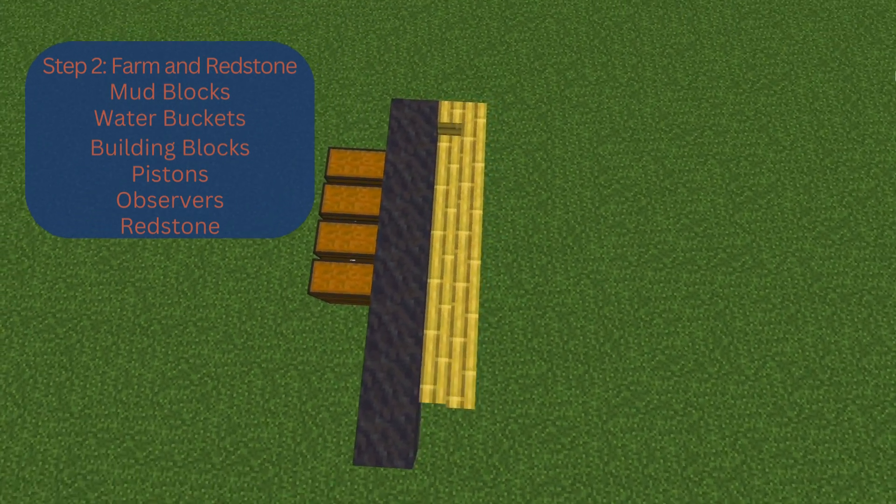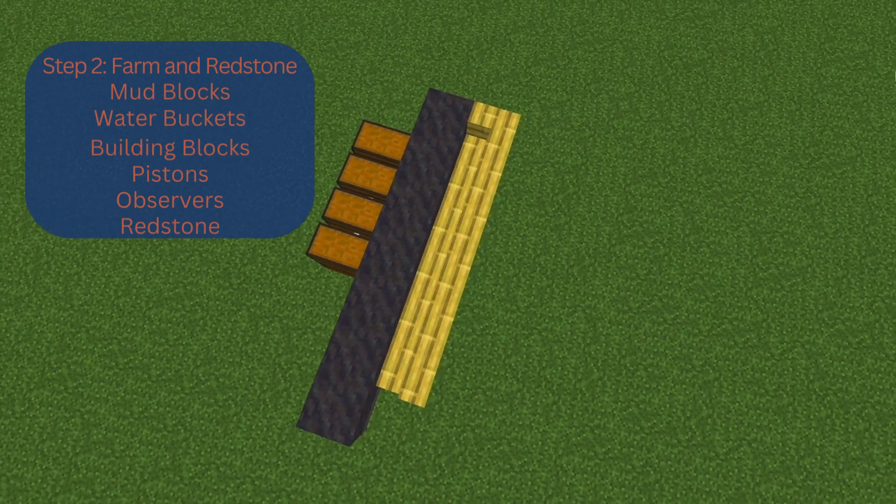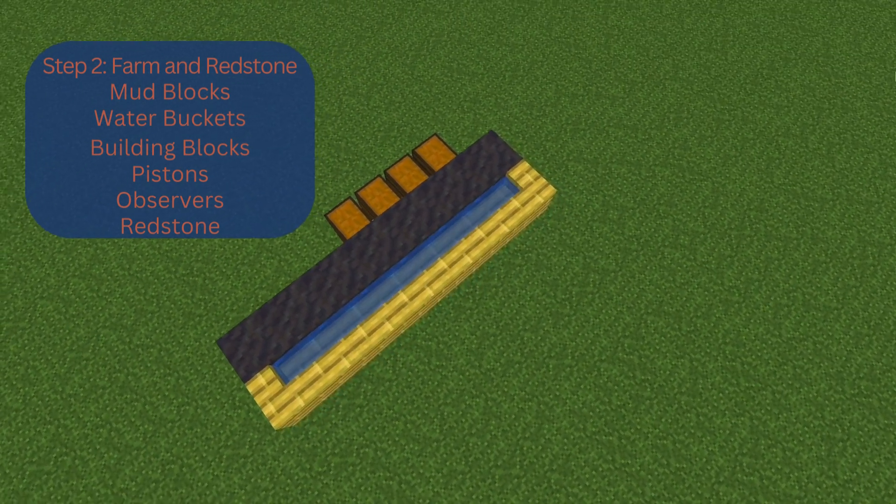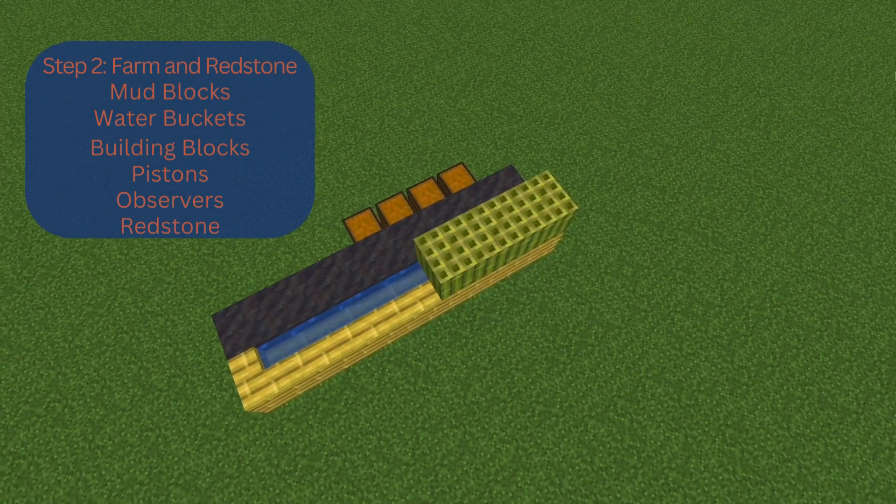After you've placed your mud, go ahead and create a trench behind the mud for your water to sit. I'm using stairs so they can be waterlogged. You could use a similar trick with the copper grates if you're in Minecraft 1.21.